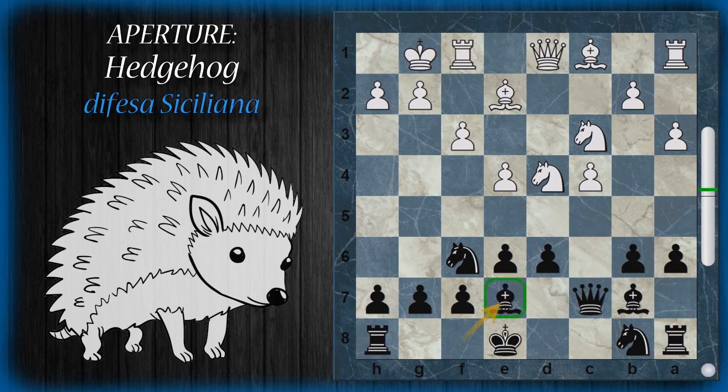Alfiere E7 — come detto, questa è la posizione più corretta. Quest'alfiere nell'hedgehog subirà delle manovre molto interessanti e lunghe. C'è da dire che come il nero è costretto a manovrare parecchio, così lo sarà anche il bianco se vuole fare progressi. Alfiere E3 e cavallo BD7 completano lo sviluppo dei pezzi leggeri. Memorizzate soprattutto la struttura pedonale fondamentale per identificare un hedgehog.